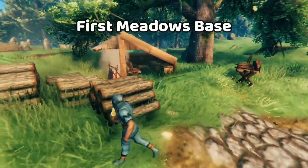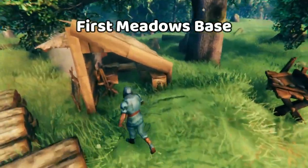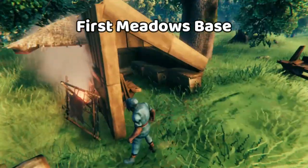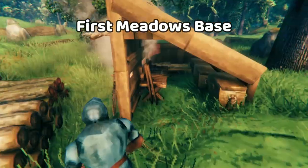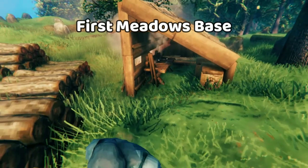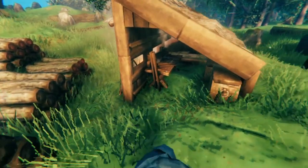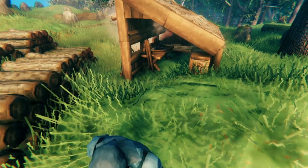First we have the basic meadows base. Everyone will start off with some kind of small structure in the meadows. It's the safest place and it's full of wood and you'll build something here. Your meadows base really doesn't need that much, because really the purpose of this is to accumulate resources and give you a safe place so that you can go scout and find the spots for your next bases.